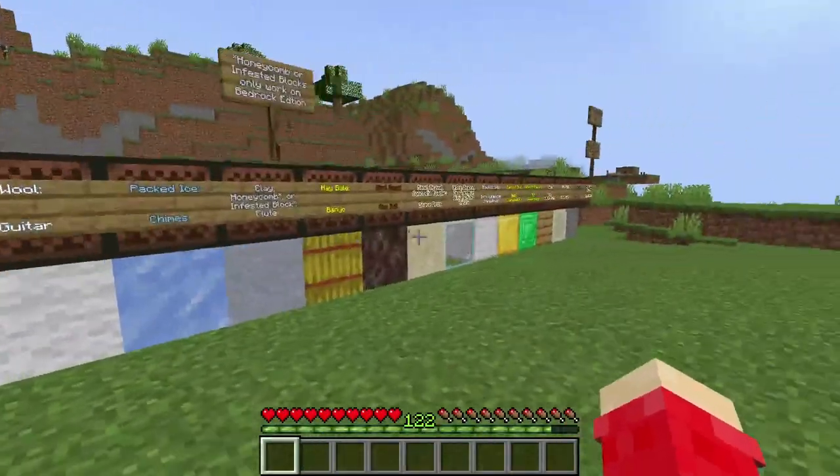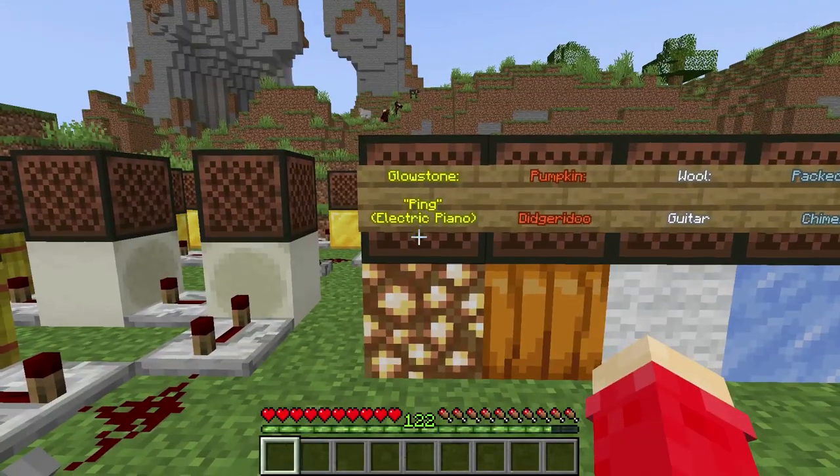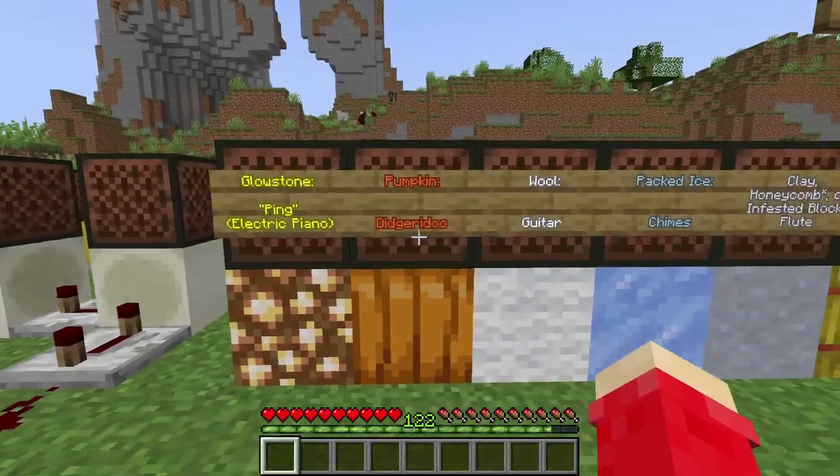Here are all the instruments that the note block can play. We have glowstone, which is ping or electric piano, and pumpkin.